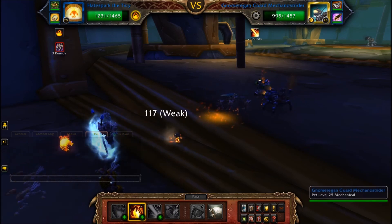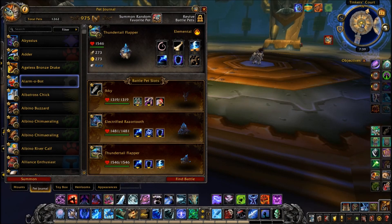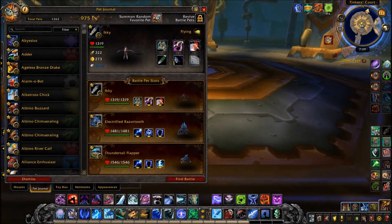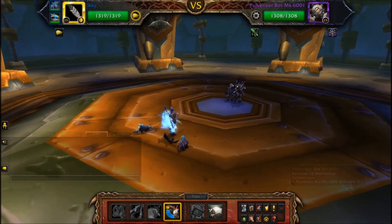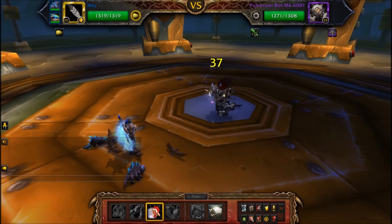Next up, we just have three more mechanical trash packs. I use Brute and any elemental pets like the Fire Elementals. Then we get to the last boss. For this you want to be using Icky and the Electrified Razor Tooth as your first two pets — you really only need these two, the third pet in the description is largely unnecessary.